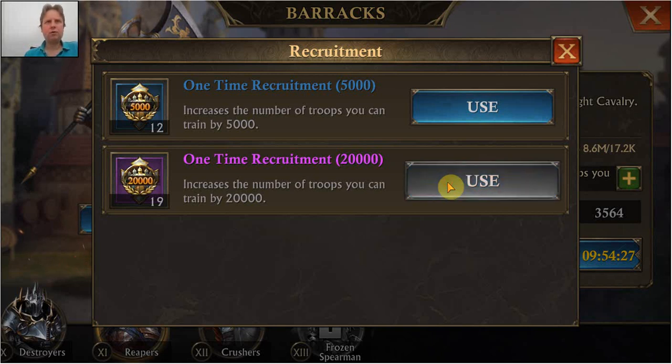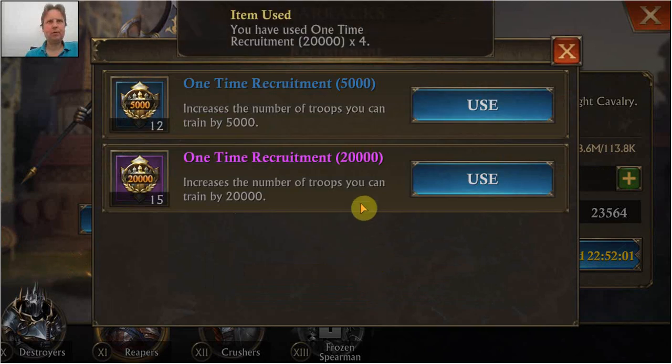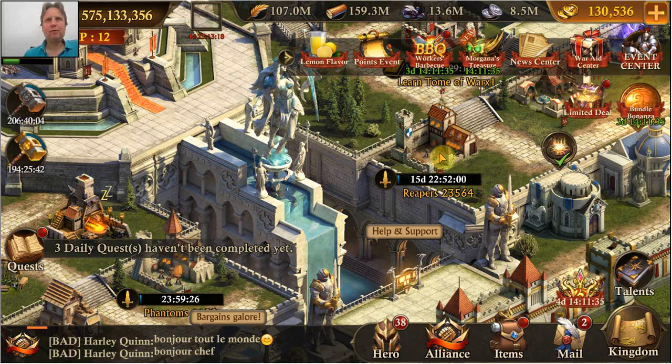I want to train 80,000. We can even use four at the same time — wow! I should have looked at this more, and people have actually pointed it out to me. I'm just a bit stubborn, but this is definitely useful. So with four, I'm going to train 80,000 and that's exactly what I want to train. I don't understand this — you can currently train an extra 20,000, and I thought I could train 80,000 in one go. That would have been great. This is just confusing — it's not making things easy for me.